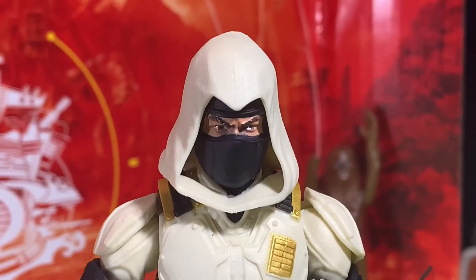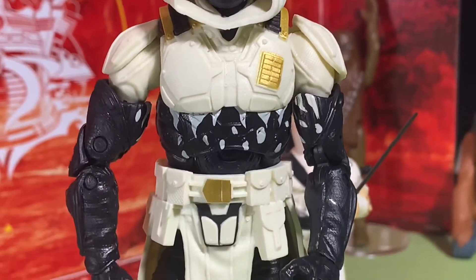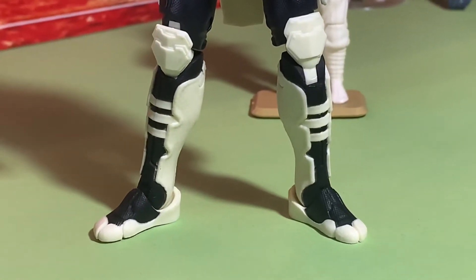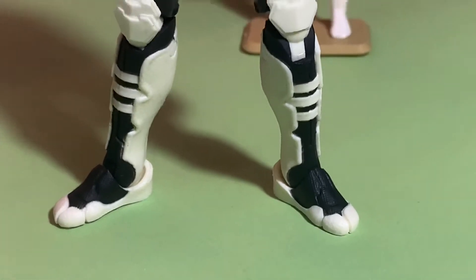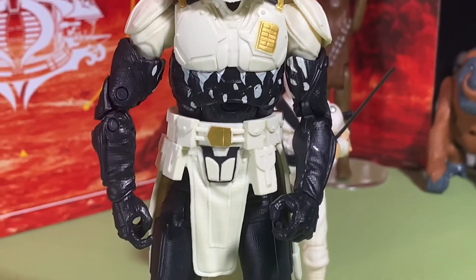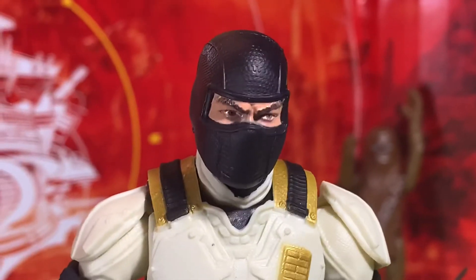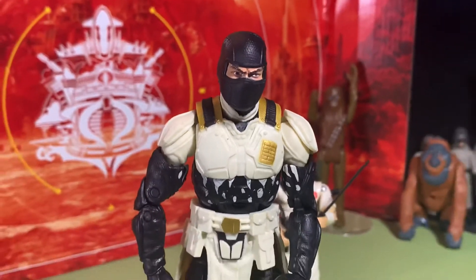Here's Storm Shadow with the hood on — looks really cool. The Arctic version, this version of Storm Shadow, was never my favorite of the Real American Hero G.I. Joes. I don't own this version in Real American Hero. His feet are cool — they have the toe boots, the Japanese ninja toe boots. It's the Arashikagi symbol on his chest. You can take the hood off and have just the black mask, which is cool.